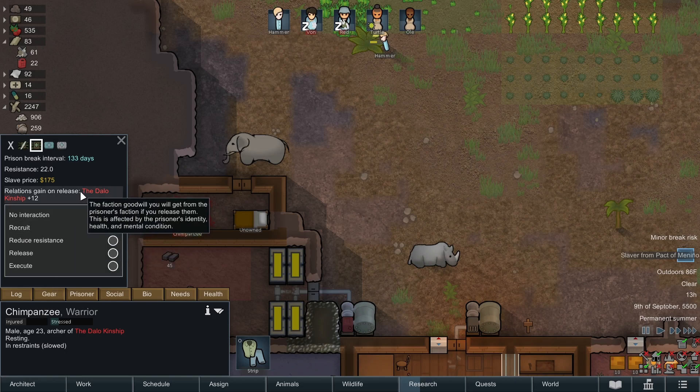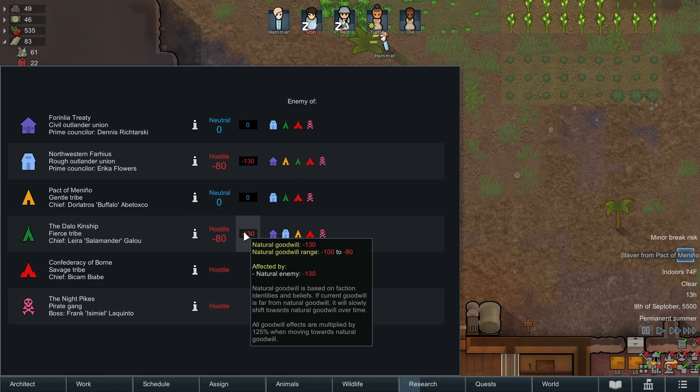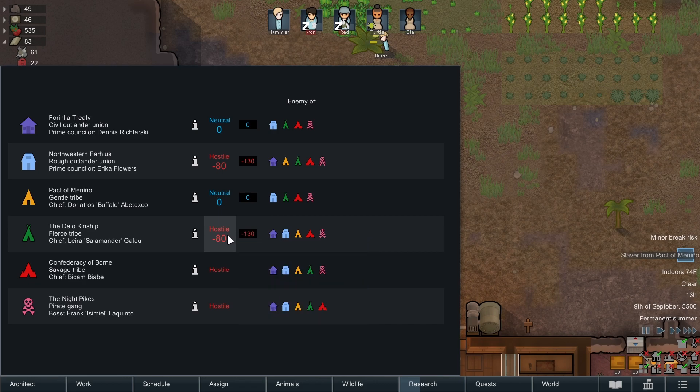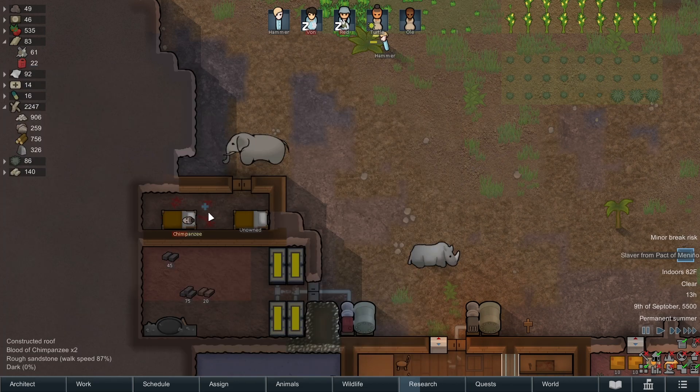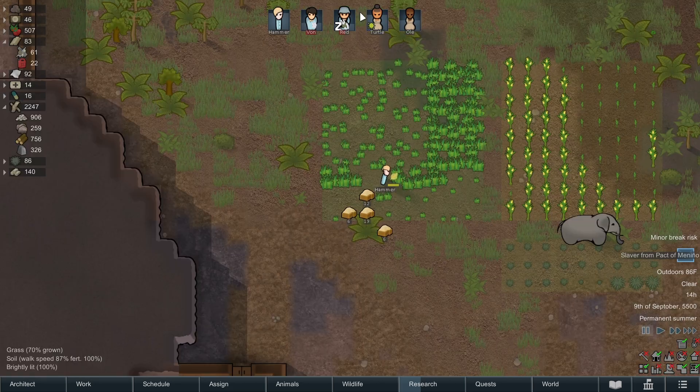We would get 12 relationship points if we released Chimpanzee, but their faction is like super hostile - negative 80. Even if we got it up by 12, that's still negative 68, and it's going to naturally degrade over time. I don't think releasing does us any real good, so I think I'd rather try to recruit him. He does have a lot of resistance but that's okay.